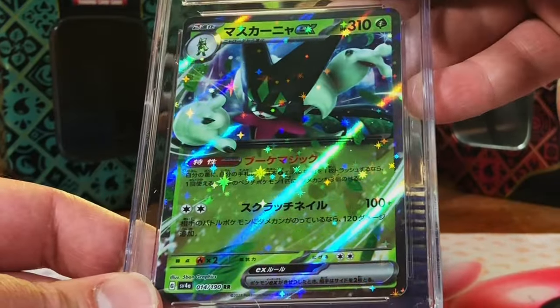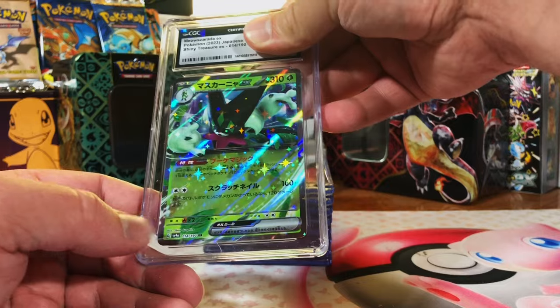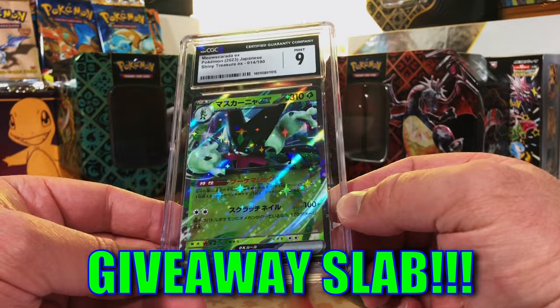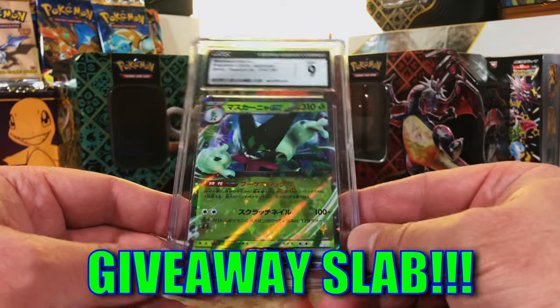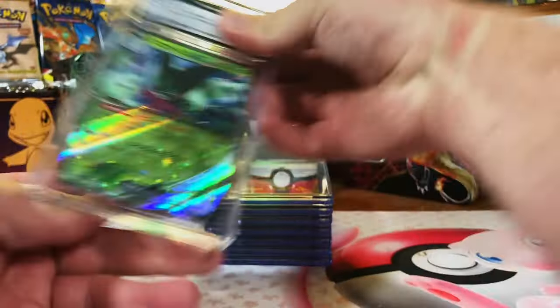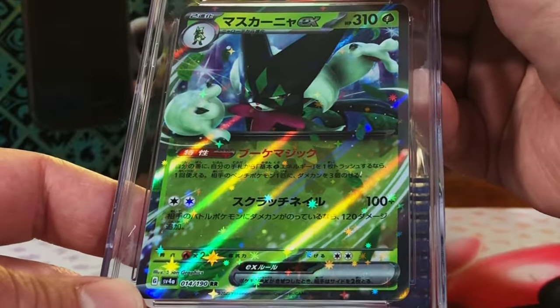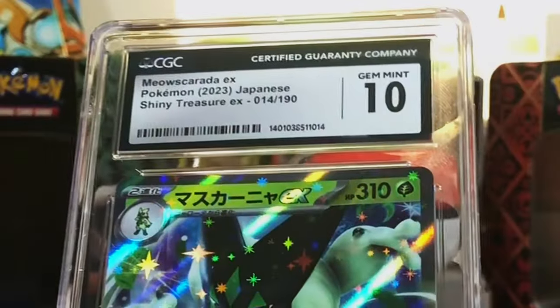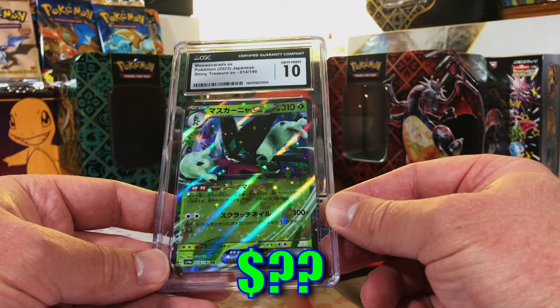Meowscarada ex from Shiny Treasure - we do have two of these. I'm guessing 10 - okay, mint nine, that's fine. Our second Meowscarada ex - this one's definitely a 10, there's nothing wrong with this one. Gem mint 10 - we got a nine and a 10 on the two Meowscaradas.